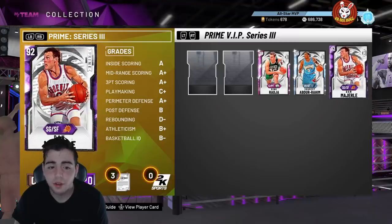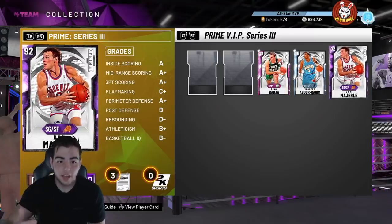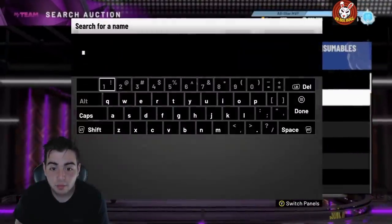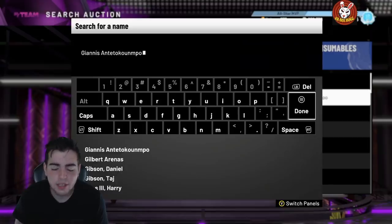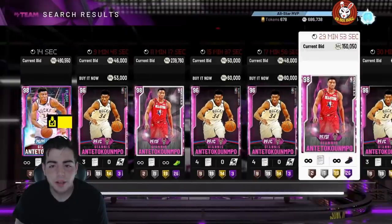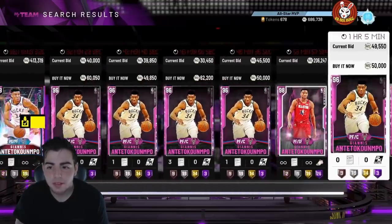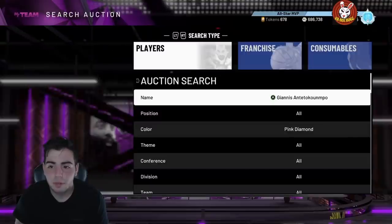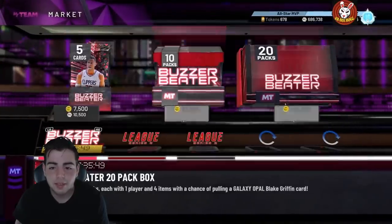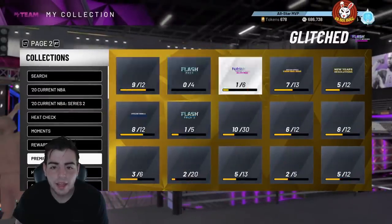If you haven't sold your cards, you should definitely be doing that right now. Giannis is sitting around 490 with just a contract and will probably get outbid quickly for around 500. If you have your Giannis, make sure to sell him — I'll probably be selling mine tonight. You guys need to sell your cards because something is coming tomorrow. I believe it's Prime, and we could get a Zion or someone similar.